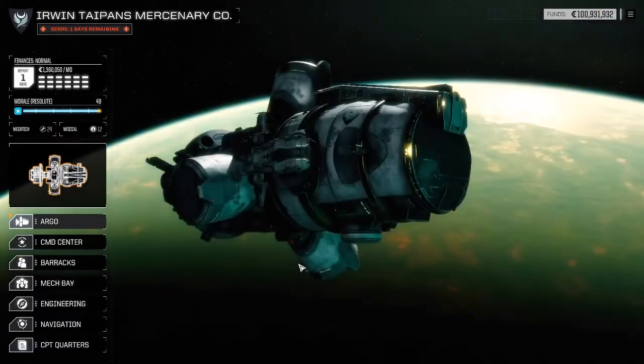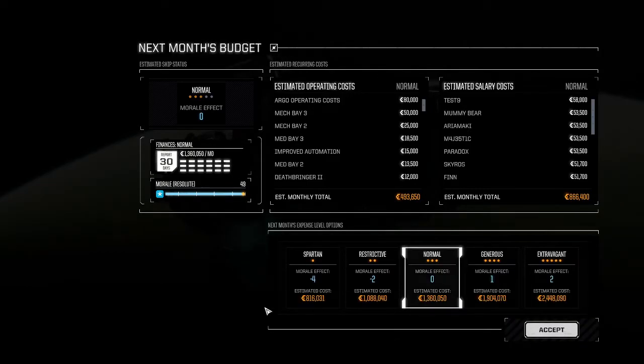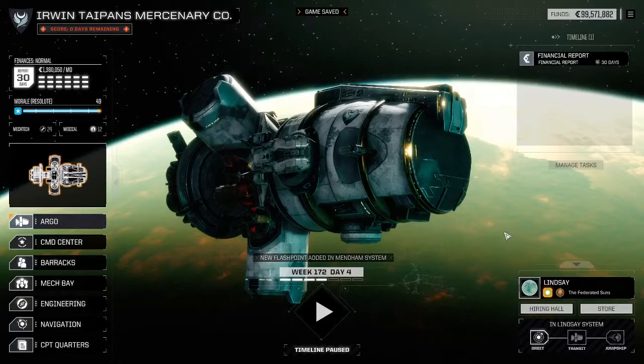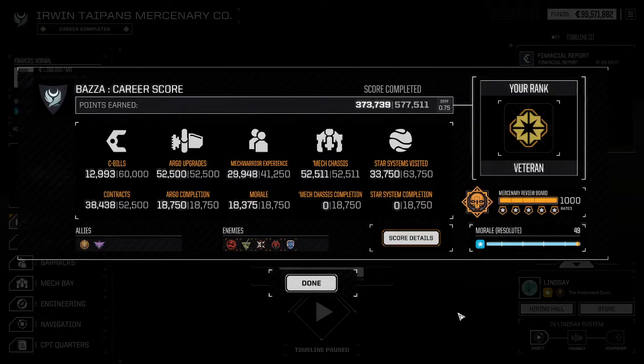We're enemies with the Lyrans, the Capellans, Taurians, the Combine, the Torians, and the pirates — they don't really like us. The Magistracy of Canopus, and we are liked by the Arano Restoration although that doesn't really count towards anything. Let's forward the timeline and get our final score. Days remaining — there we go. Alright, we got rank: Veteran.